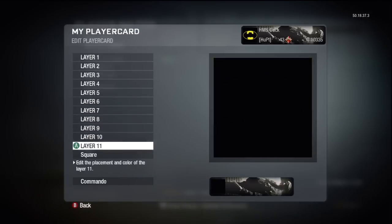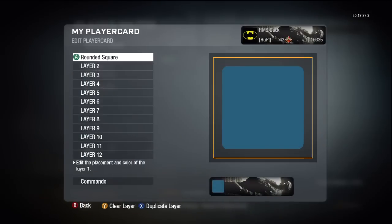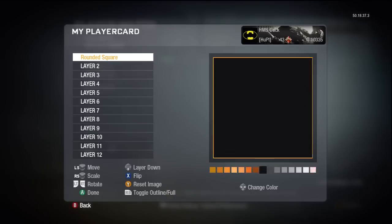Clear out all the layers. We've got layer one — we're going to pick a square, a rounded square. I'm going to change that to black.